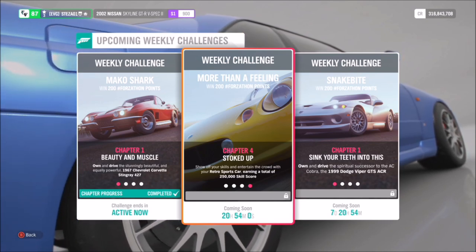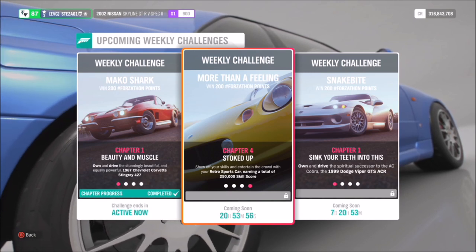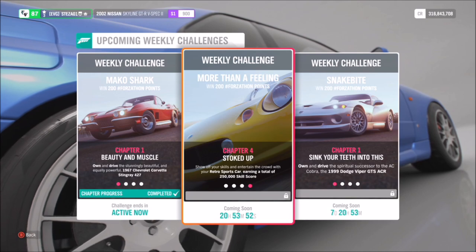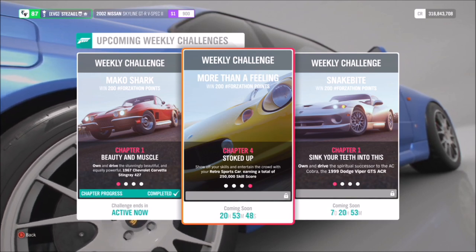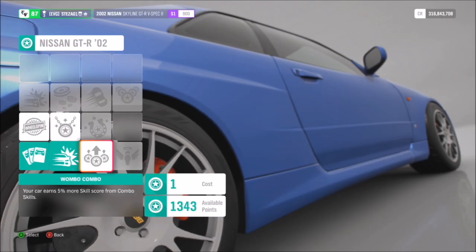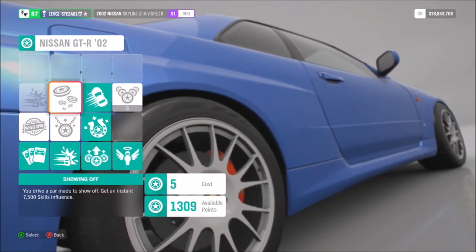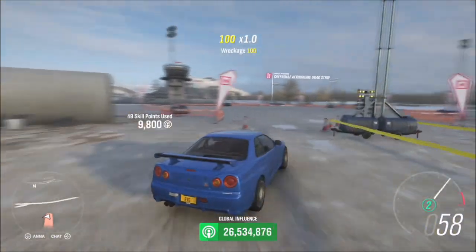Moving on to the final challenge: it wants you to earn a total of 250,000 skill score in your retro sports car. This doesn't have to be done in one go — it can be done across the course of the weekend or the week. It's entirely down to yourself, but it's really easy to get it out of the way in one shot. I'd recommend buying out a load of the car's skill points for whichever one you're using, as some of them will boost your skill score by an extra 20%, which is always quite helpful.